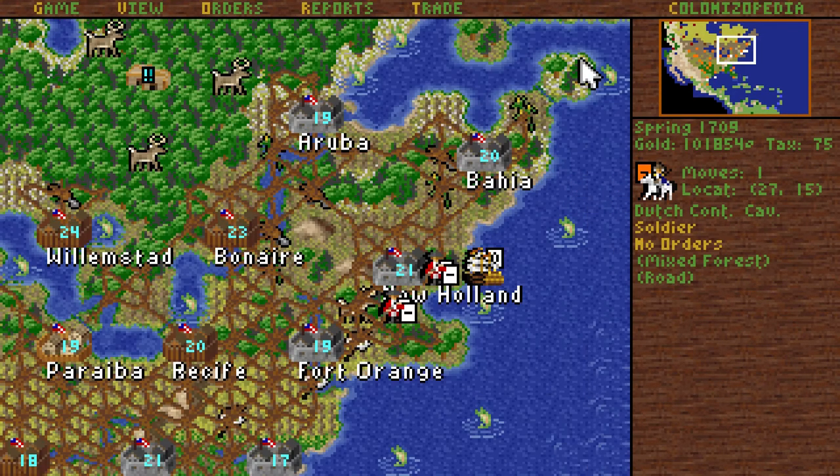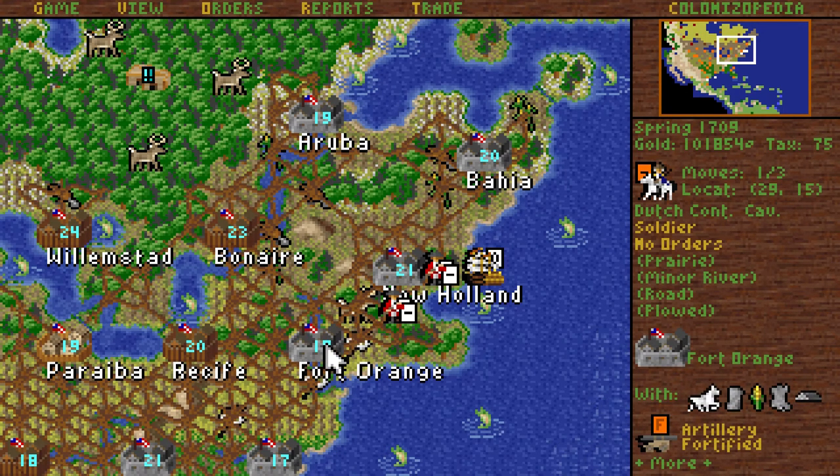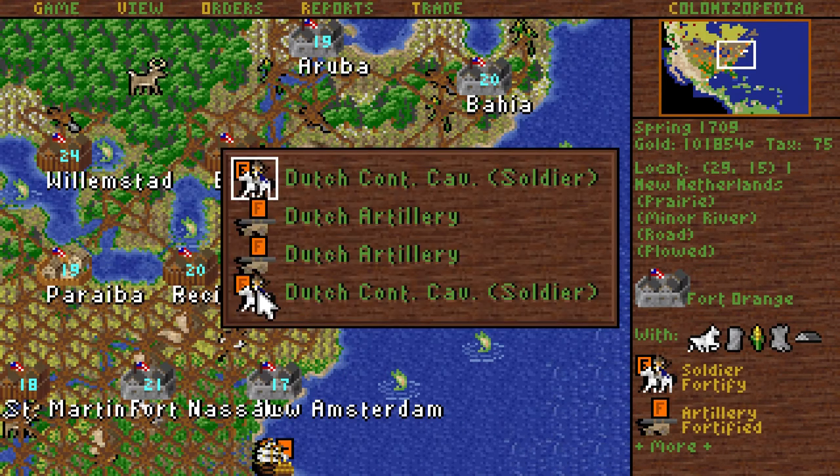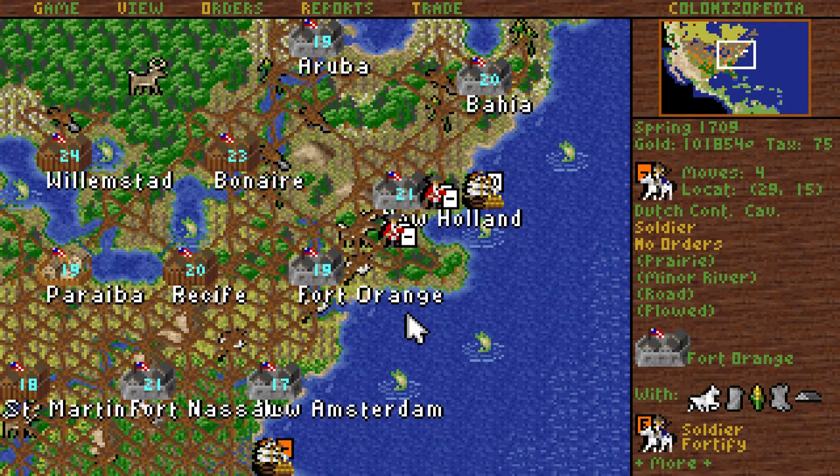That's as far as we can go, and that means we can't even defend New Holland. But you can go to Fort Orange and fortify, which means I can wake up the other dude.